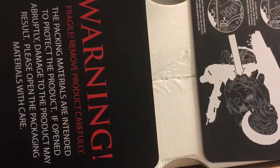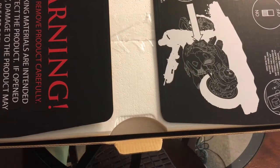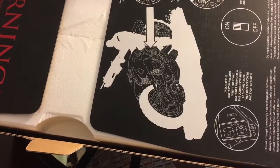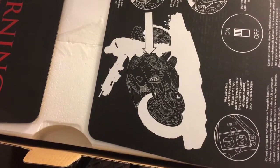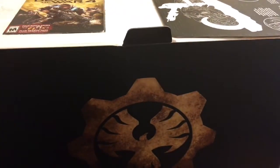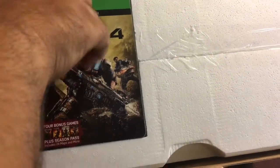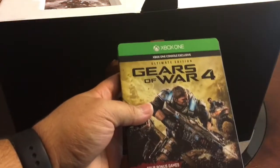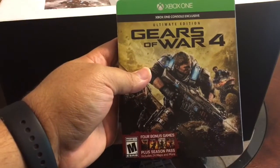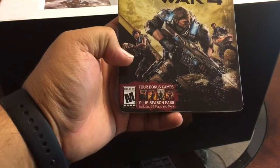On the box here it just gives you some warnings that it's fragile — remove product carefully — and it has some information for the actual character that's in here. It has some type of battery-operated feature with LED lights, which I didn't know about — that's pretty sweet. Inside the box here you get the Ultimate Edition of Gears of War 4, which is pretty nice. Let's go ahead and take that out, and it looks like you get a steelbook. The really cool thing about it, for anybody that's new to the series, you get all four of the games for free, plus 24 maps and some other things.